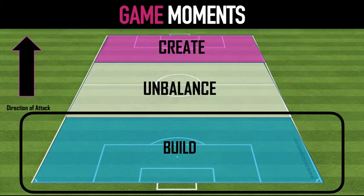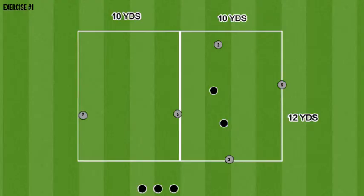Exercise one is an exercise we've done before — the double rondo — again focused on the build-up phase. Gray are looking to build the game into the far side target. Black in defense are looking to win the ball and dribble out the end line they're defending; black wins the ball and dribbles out past where the five is to score a point. Gray score by getting the ball to the other end. We rotate defenders and rotate jobs. We will progress to adding a third defender in the far grid, which will add in our quality of penetration and how we progress.